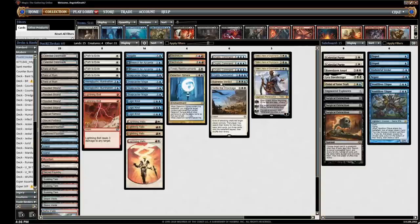One main deck Settle the Wreckage and one main deck Supreme Verdict, in order to have a little bit more game against those graveyard-based strategies. But Verdict's always good too for things like Spirits or Grixis Death's Shadow where it being unable to be countered is pretty relevant. Win condition is just three Teferi, and then fill out with Cryptic, Logic Knot, Snapcaster, Search for Azcanta.